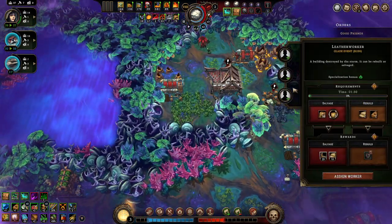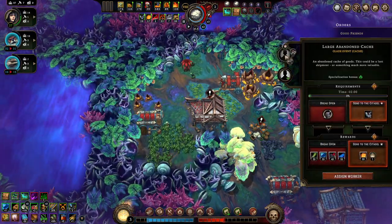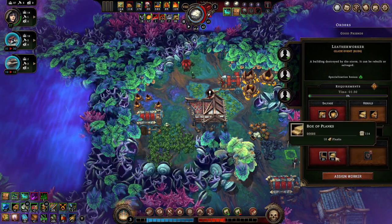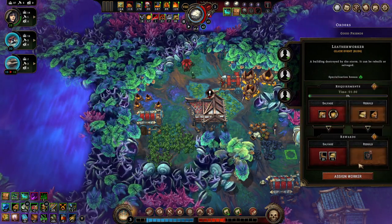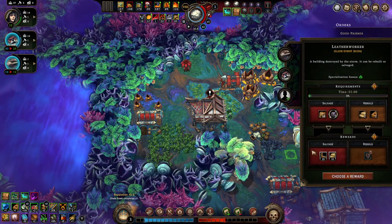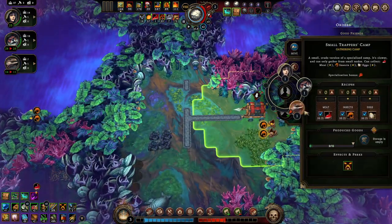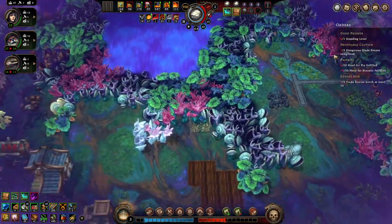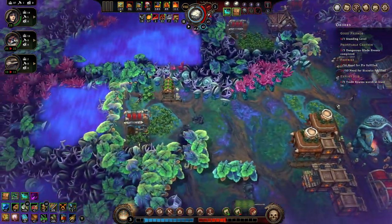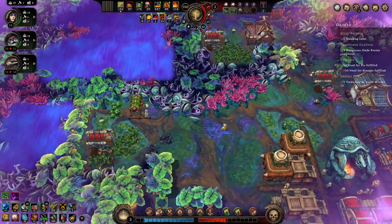We have other stuff going on here. I have the tools - I'm okay with doing that order. This building - I can get a leather worker or a little bit of that other option. We're going to choose to break it down - probably not the smartest idea but there you go. That's two dangerous glade events done. We finished burning down that plant - okay.